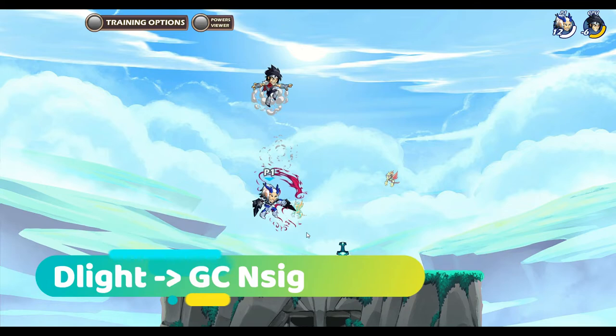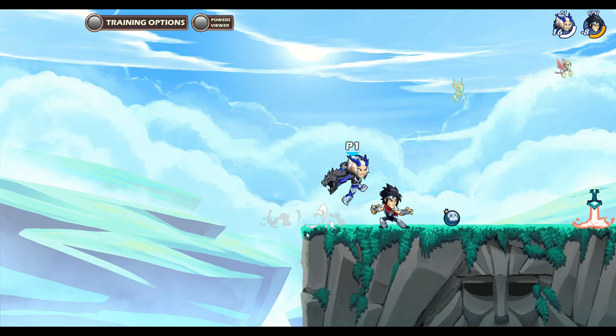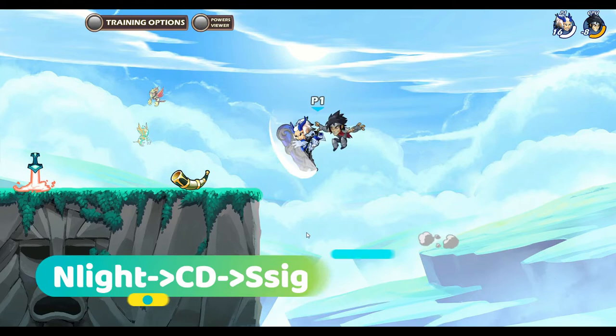This combo shows that these combos do have really good follow-up potential, so just try it out in training mode. CD stands for chase dodge away from the opponent. Aight boom, I'll see you in the next one.